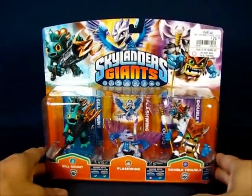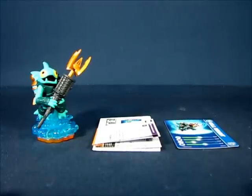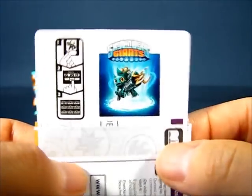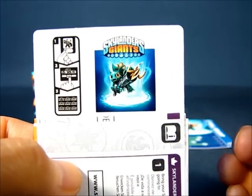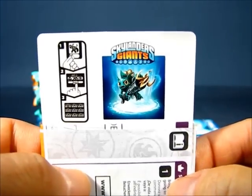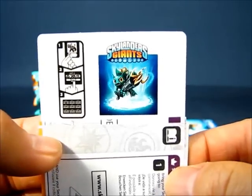We're back and we have Gilgrunt out of the package. This figure is actually pretty nice — it's got nice sculpting detail and excellent paint as well. Let's take a look at the items included with the Gilgrunt figure. First up is the sticker sheet, which has basically two stickers: one of the character in action, and a second sticker with Gilgrunt's name and web code — which I won't reveal as we'll use that later. That code can be used online to access the character. There's also a visual guide on using the name sticker to apply to the collector poster.